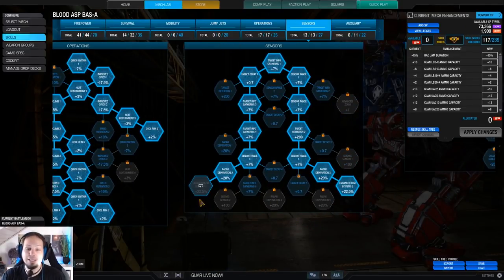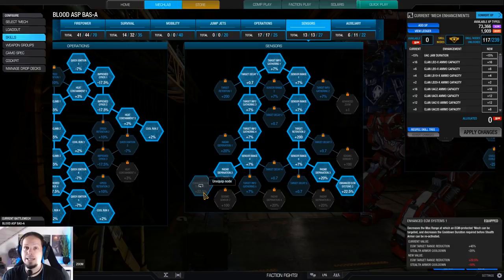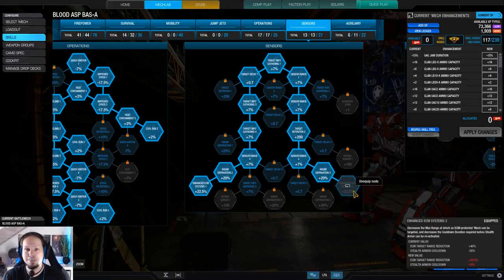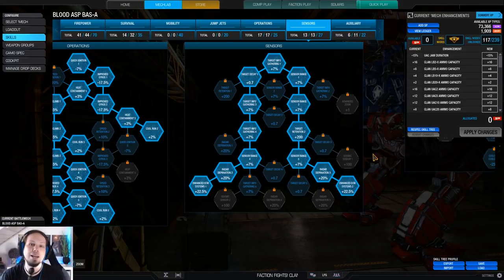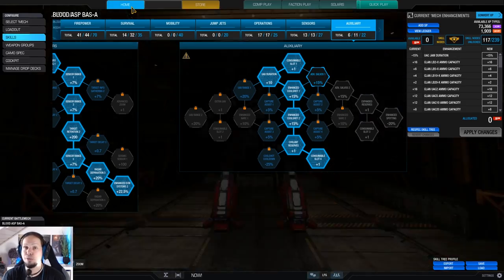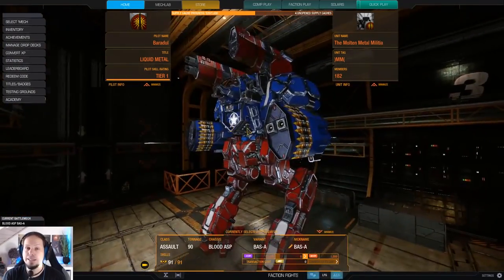We definitely have the ECM systems because that's needed to make the ECM work properly. If you don't have that, you'll be targeted from mid-range already. You want the enhanced ECM system so you can stay at nice mid-range and shoot without being contested, because enemies won't get a lock on you. We also have the double cool shot, and today I'm using a UAV instead of a strike. That is the build.